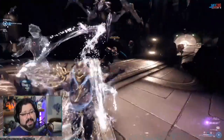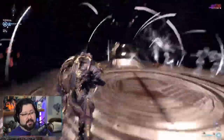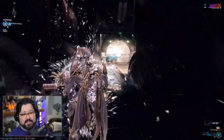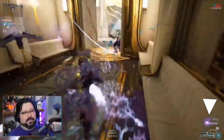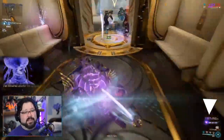Finally, her ultimate allows her to rewind back to a point in time. Right before the rewind, any abilities can be spammed and Protea can even die. When she rewinds, everything resets. Protea's passive causes every fourth ability cast to have a 100% power strength boost.